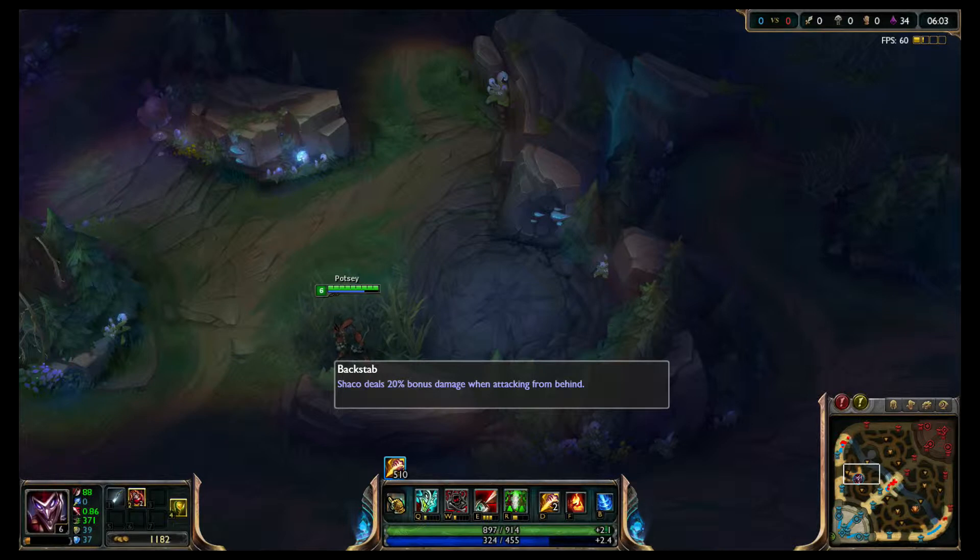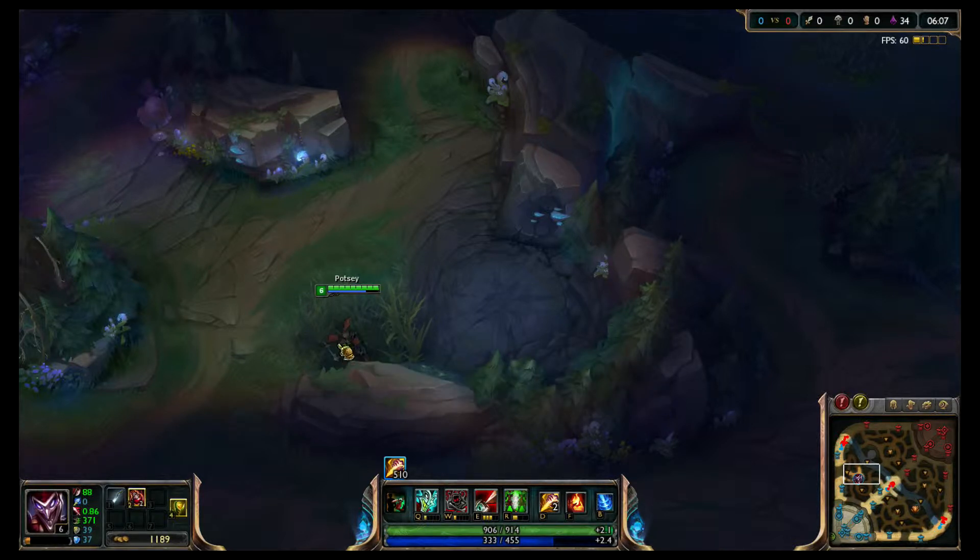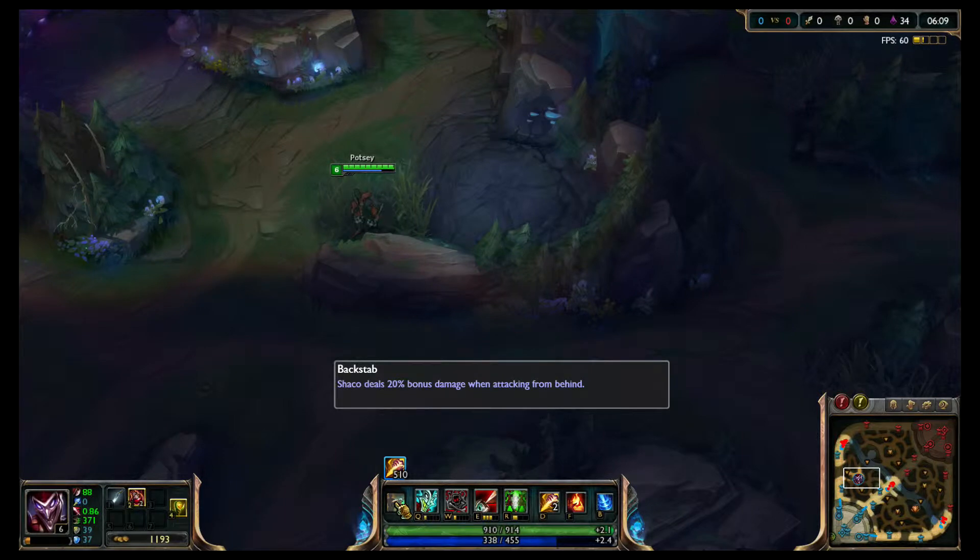Starting with his passive: Shaco deals 20% bonus damage when attacking from behind. This passive is a massive passive — it is extremely overpowered in my opinion.